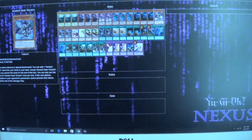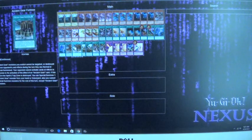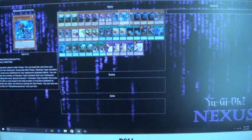Three Ancient Gear Wyvern. Basically when he's normal or special summoned, you can add a card from your deck to your hand — which you want to search out for your Catapult or Fortress. And then one Ancient Gear Infinity, because it's still good, and you can summon him off Miscellaneous Swords.